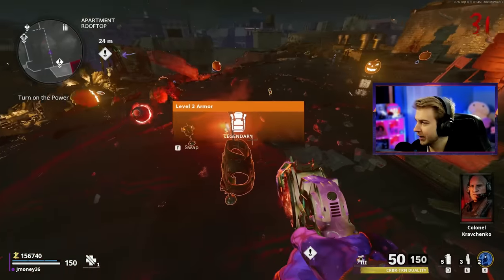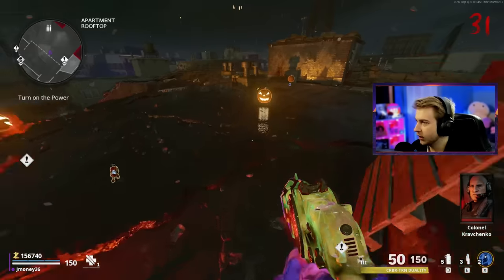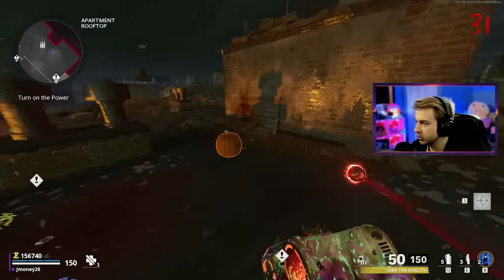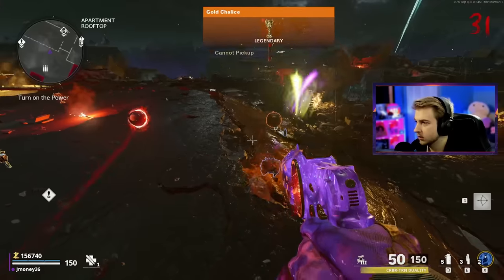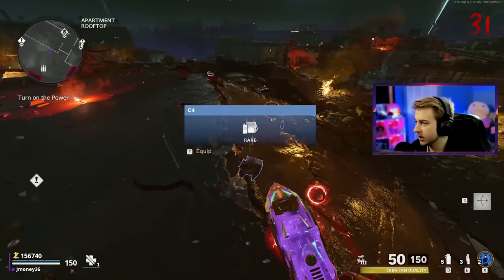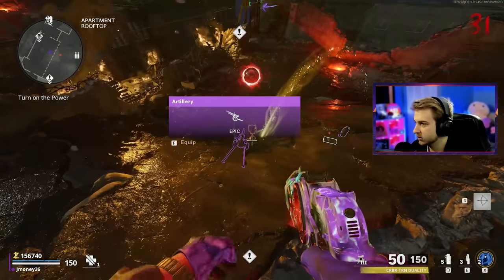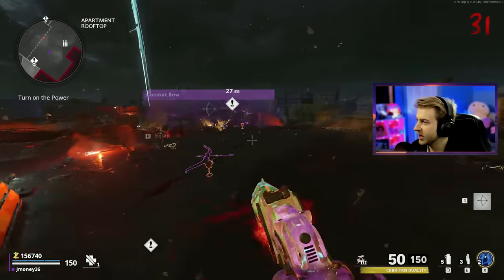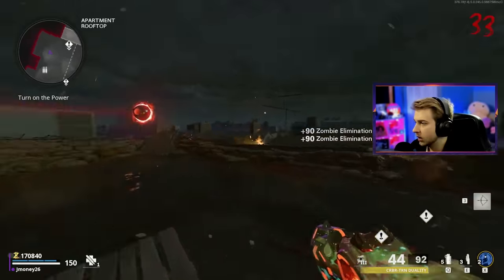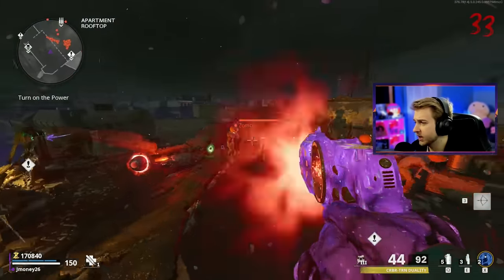Let's do a quick pack opening here: armor, a chalice and another bow, a War Machine and Deadwire — gross, another chalice and more Deadwire — even more gross, artillery strike and another chalice. So if you really want the nice drops, wait till you're on round 30.